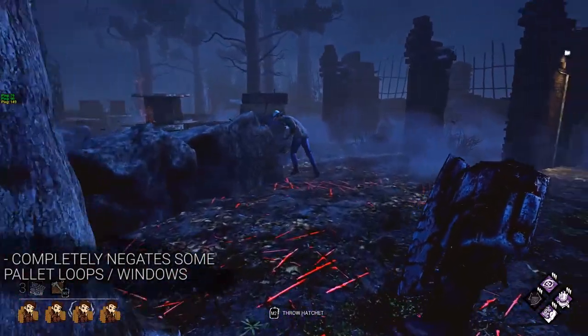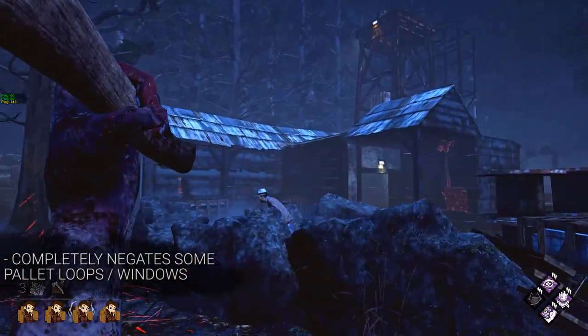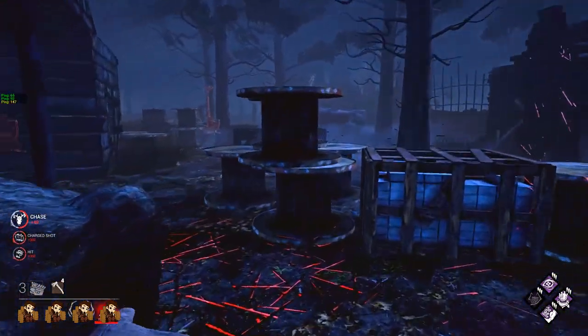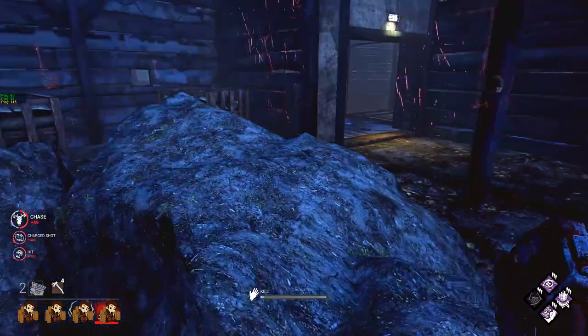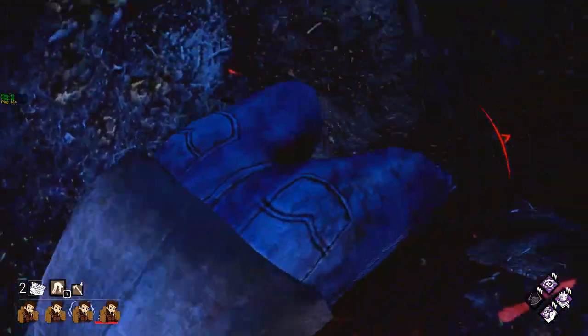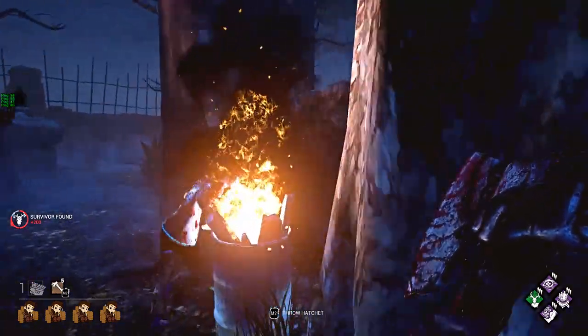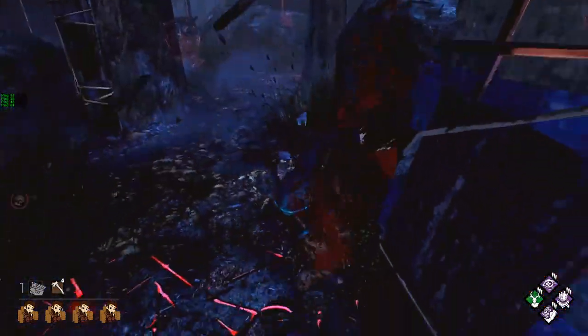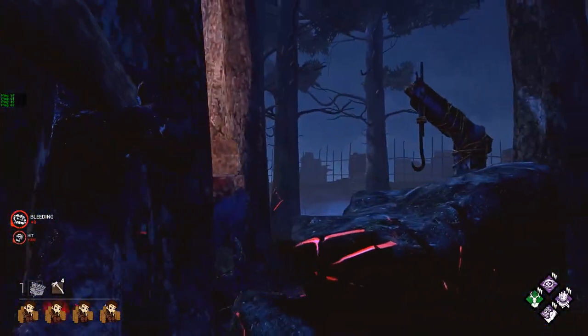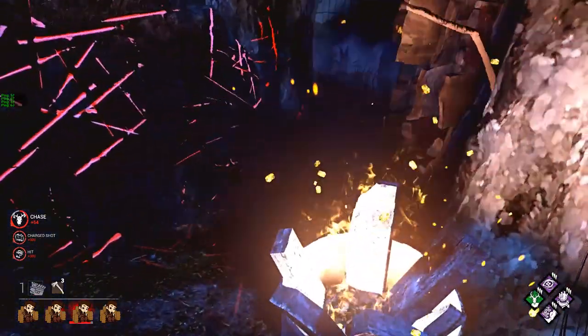She's very strong against certain pallet loops - not all of them. Any pallet loop with low walls, and once they fix the Autohaven trucks, she'll be really good on those loops as well. There are a lot of loops in the game where she can actually throw hatchets over, negating the loop entirely. And there are some loops where she can't do anything except run around like every other killer, but the fact that she can deal with some of them is an extremely good plus.